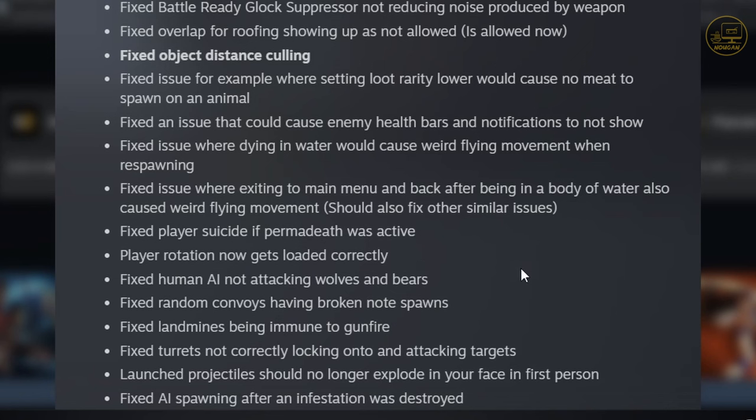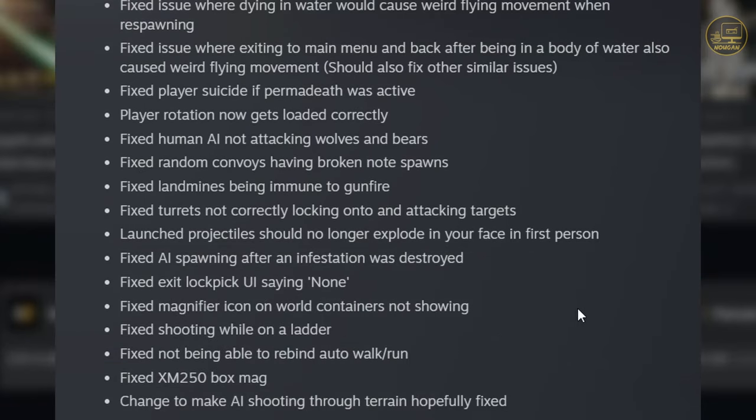Fixed human AI not attacking wolves and bears — if it's fixed, good. Fixed random convoys having broken node spawns — not sure what that means exactly, maybe convoys spawning at the wrong location. Fixed landmines being immune to gunfire — I've tried shooting landmines to set them off so I don't have to worry about stepping on them and they didn't respond to gunfire, so that's good to have fixed.